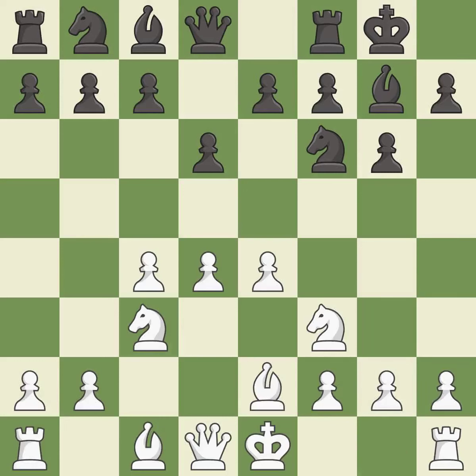Be2 develops the light-squared bishop and prepares to castle kingside. Bg4 develops the light-squared bishop and attacks the knight on f3. Bb3 develops white's last minor piece and gives the d4 pawn extra protection.